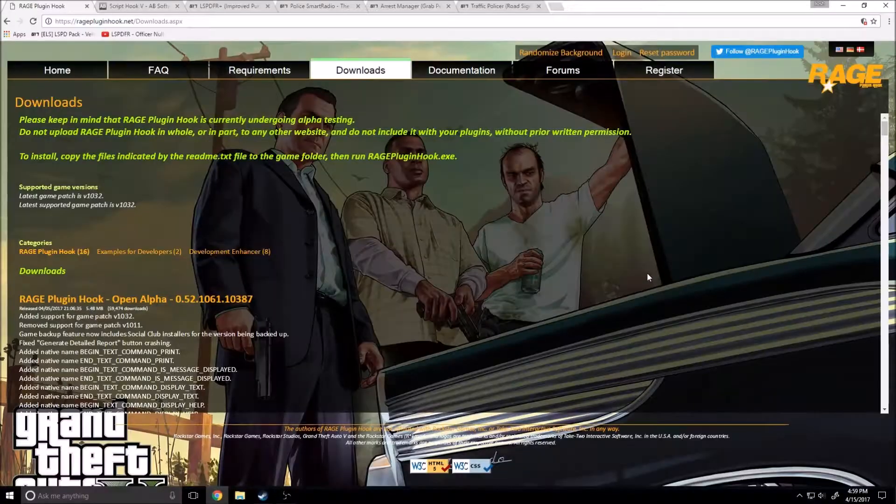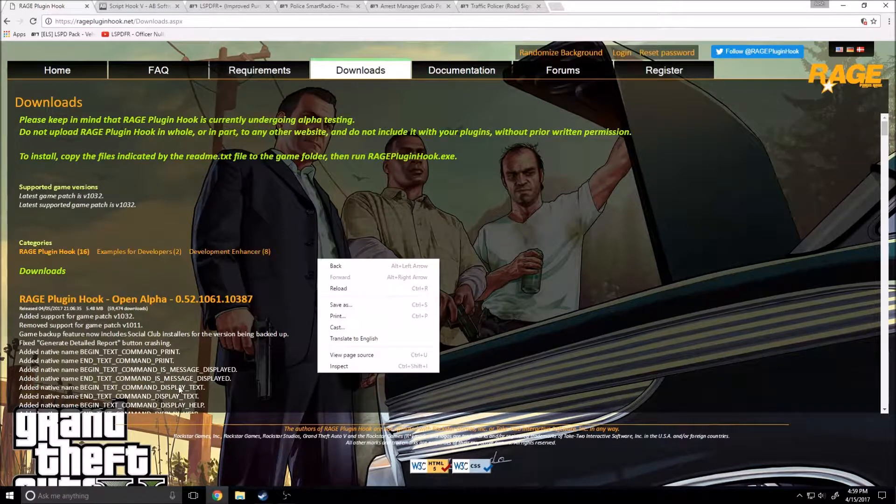Hello everybody, welcome to another video. Today I'm going to do another tutorial on GTA5. Last tutorial I taught how to install some cars. This time I'm going to teach you how to update your game. When GTA5 has an update, you have to update at least two things — well, three things. With ScriptHook, you have to update ScriptHook and RagePluginHook along with the actual game. Let's go ahead and jump right into it.